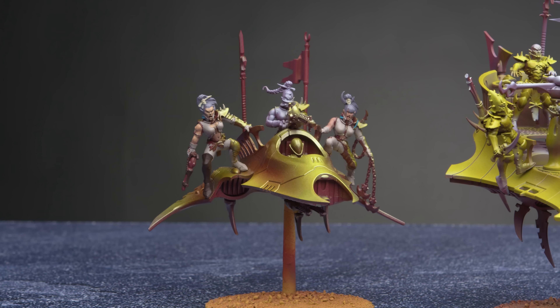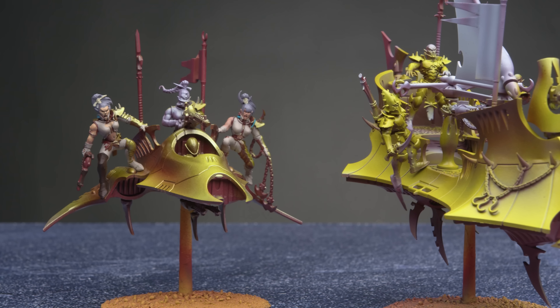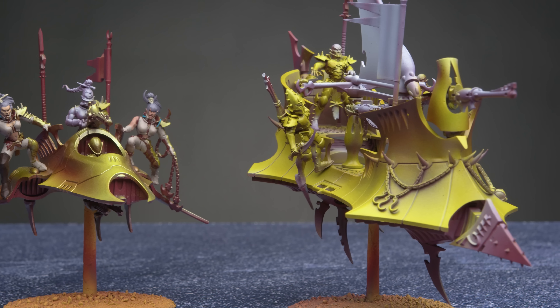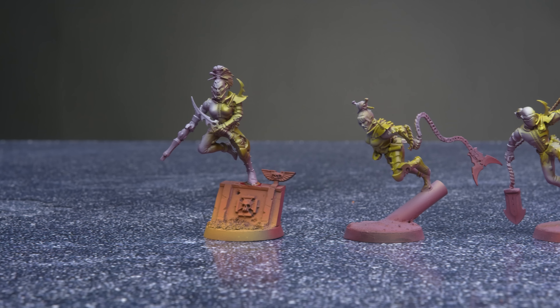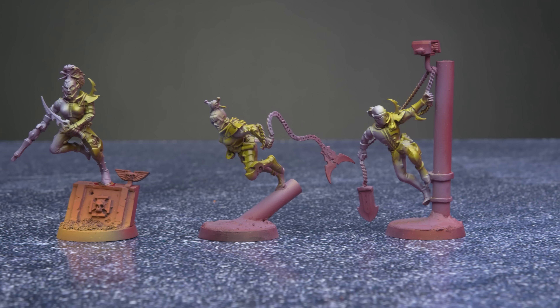We have one last thing to do. Priming a conversion has a tendency to reveal all of the terrible mistakes you overlook, but I'm happy to say this one kind of holds up pretty well. The chest is definitely a bit crusty, but the legs turned out pretty clean. Oh, did I forget to mention that the Corsair kit has capes that are perfect for Dark Eldar? Match made in a webway heaven.